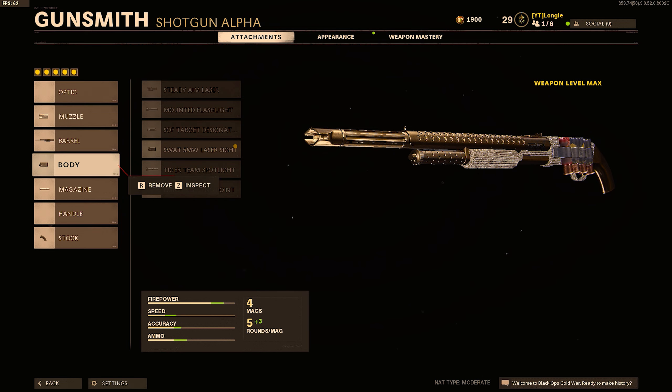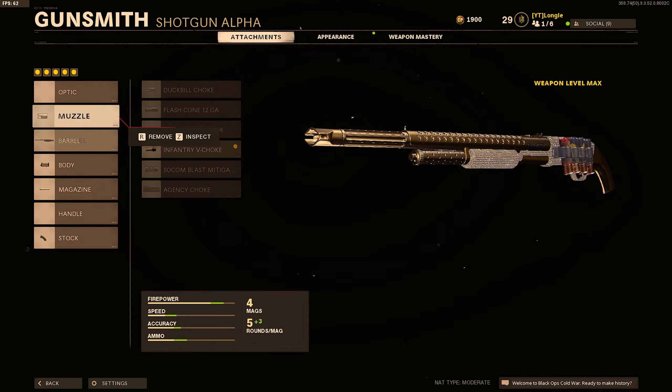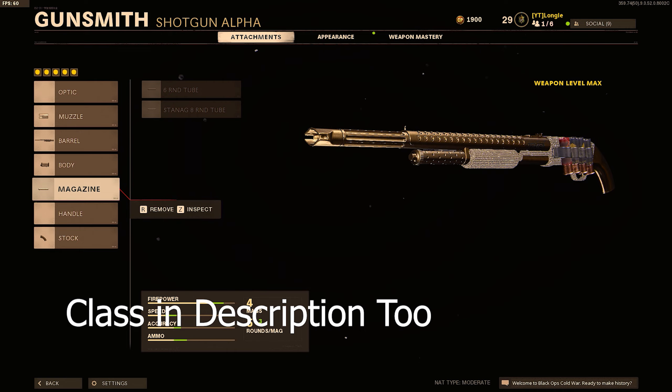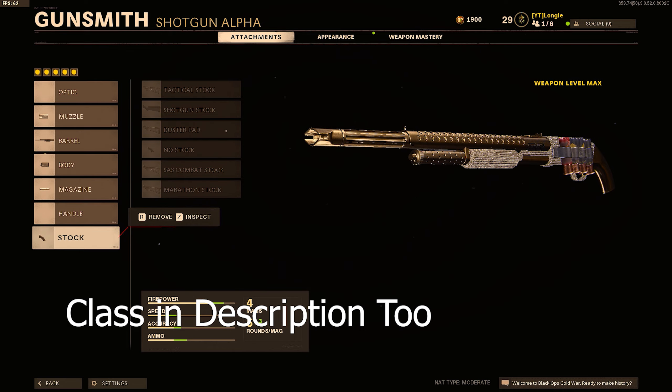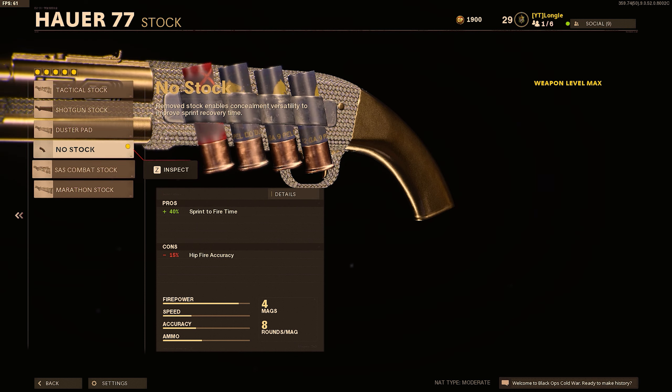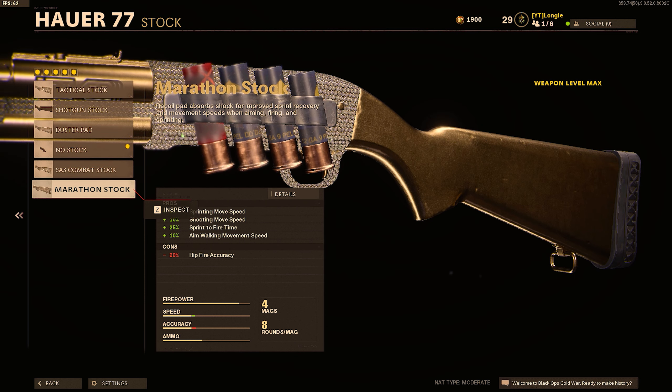You guys are probably going to be seeing a lot of content from me using this setup, and it's pretty much the same as before. 5 milliwatt laser to tighten that spread up a little bit, longest magazine tube. For Nuketown, I've been running no stock — you don't really need marathon stock on Nuketown. I know I talk that up a lot in previous videos, but that's mainly for larger maps. The movement speed is up to you. I'm still torn between these two stocks, but I do find the sprint-out time on Nuketown to be a little bit better than the marathon stock.